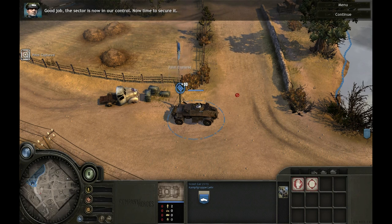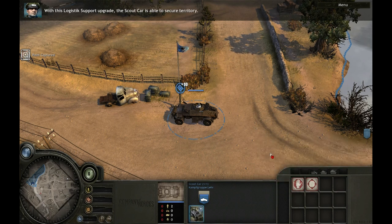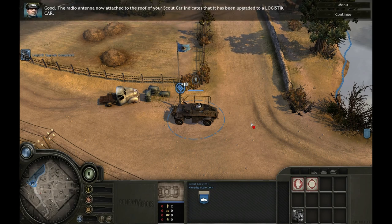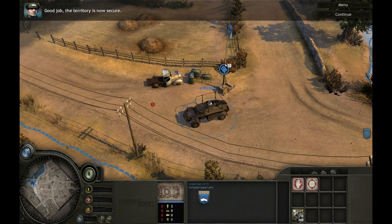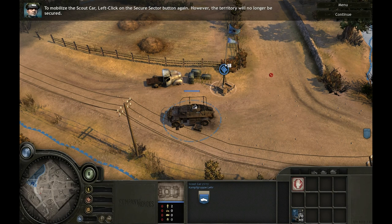The sector is now in our control — now time to secure it. To secure this sector, you'll need to upgrade your scout car first. Left-click on the flashing button to equip this vehicle with logistic support. With this logistic support upgrade, the scout car is able to secure territory. The territory is now secure. Notice that a scout car securing territory is immobile. To mobilize the scout car, left-click on the secure sector button again; however, the territory will no longer be secured.